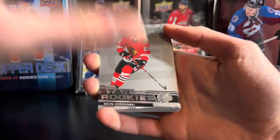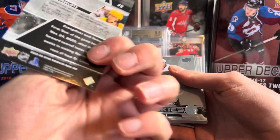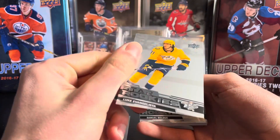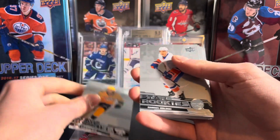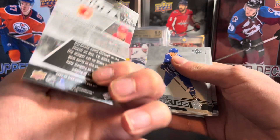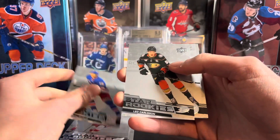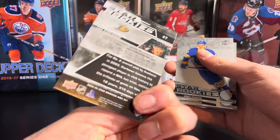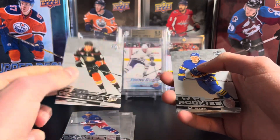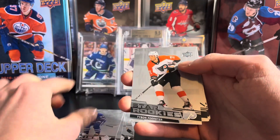Hopefully the Bedard's not. I'll go through it here — not going to read all the names, it's just the base Star Rookies set. They seem to be in okay condition, just a couple of the first ones. So Evangelista, Balduke, Fantilli, Coronado — these are nice cards. Frasier, Minton, Cooley, Leo Carlson — that's one of the better ones to get. On the Ducks, Zach Benson, it's all the top names, Matthew Nyes.